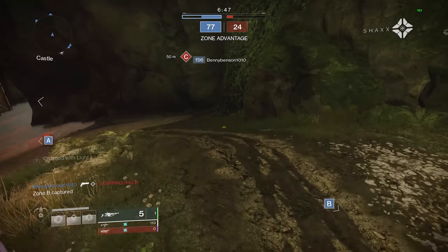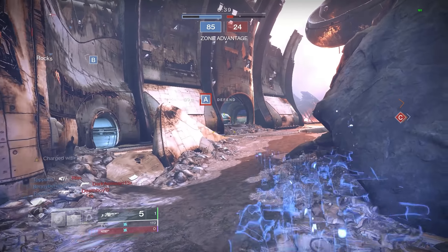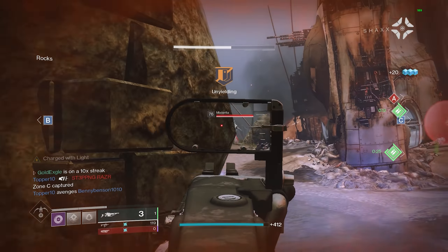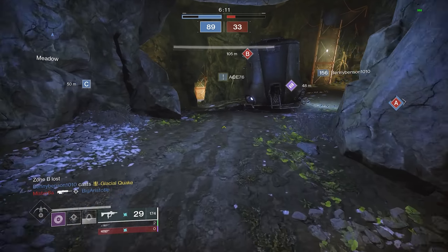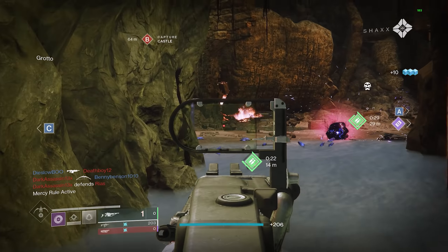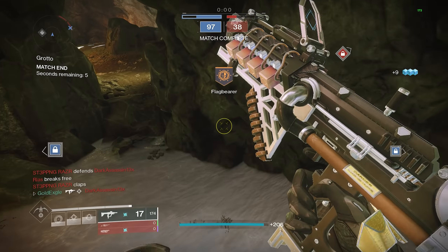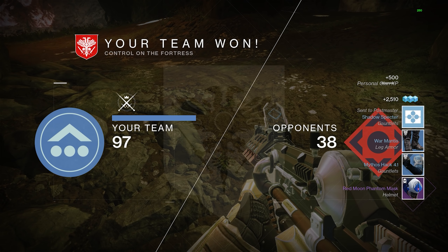Zone B captured. I get this orb — we're on C, I want to get my dodge back to go in viz on A. Zone A lost. I don't want to get trapped here. Two for one — that's two. Zone C captured, you have zone advantage. Scout rifle — let me try to dip, there's a guy in here. He threw a nade on the wall. Zone A captured. I've seen enough, I'm calling this one. I could not ask for a better victory. It's actually a lot of fun — zones controlled, targets eliminated, nice work.